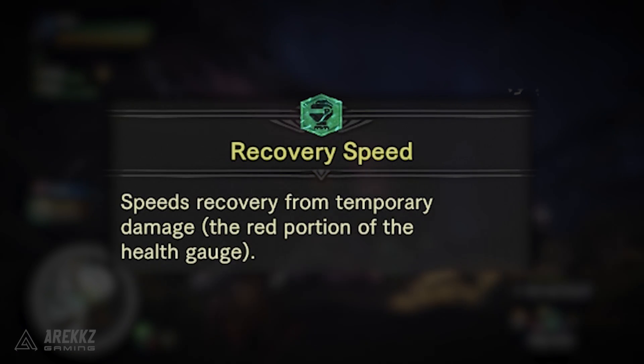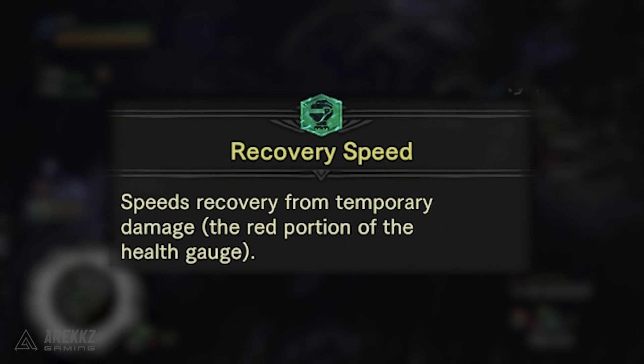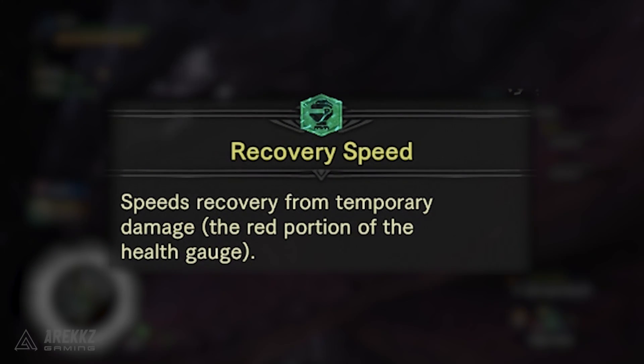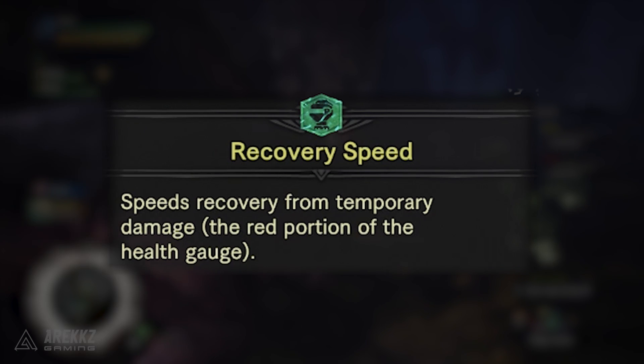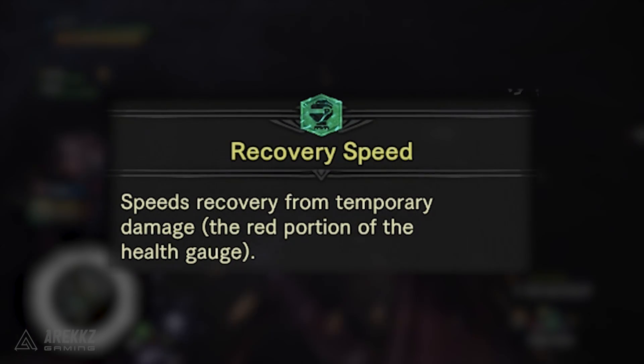Recovery Up increases the amount recovered when restoring health. Recovery Speed speeds up the recovery for the temporary damage — that's the portion of your health bar that is red. Typically whenever you take a hit you lose some health but a portion of that will turn red, and that red portion will typically regenerate over time, so this skill speeds up that process.